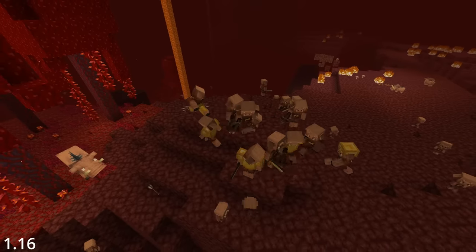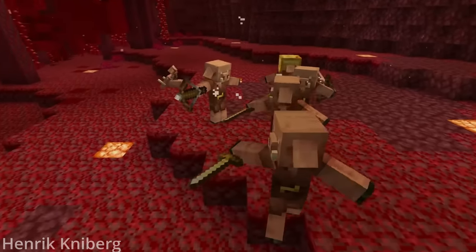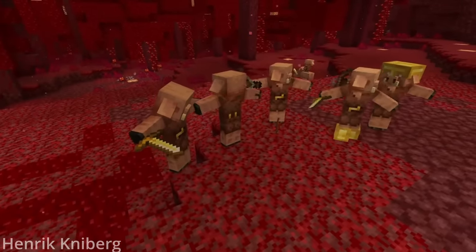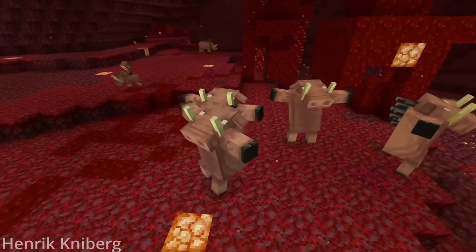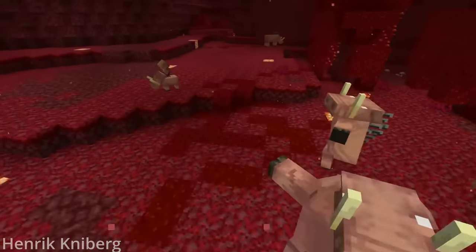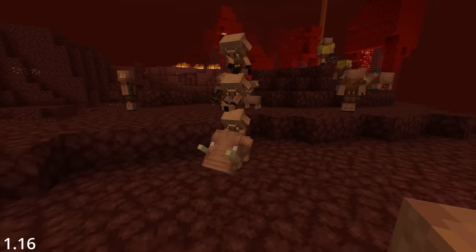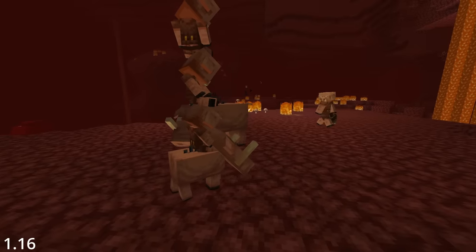As of May 29th, 2020, piglins now do a little wholesome dance whenever they kill a hoglin. There was also a joke video tweeted out by the devs of the hoglins doing a really funky victory dance back — but sadly, that feature isn't real. On a more optimistic note, a really cute easter egg is that baby piglins can actually stack on each other to ride baby hoglins.